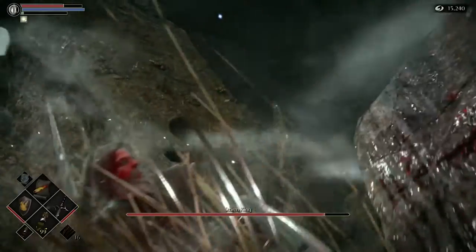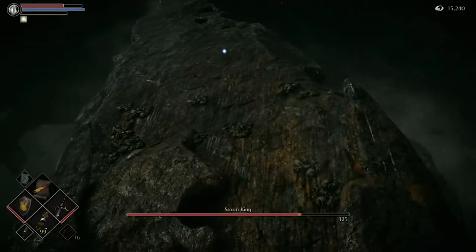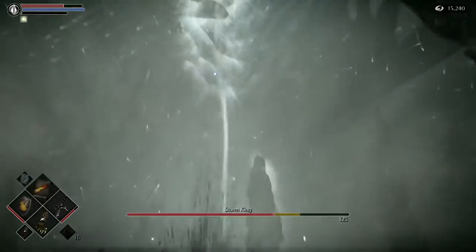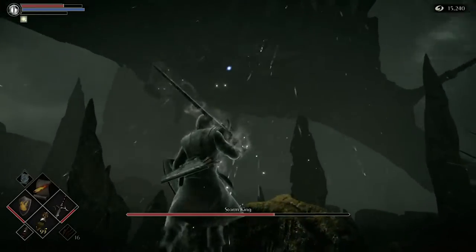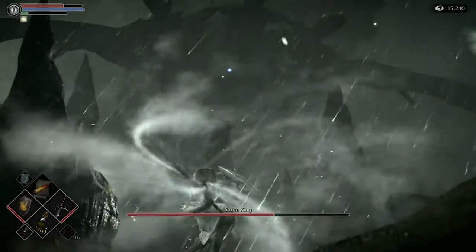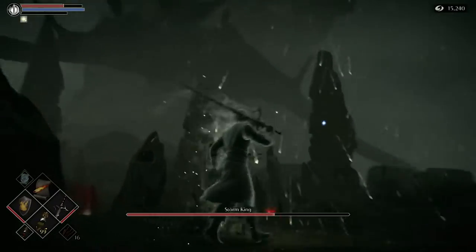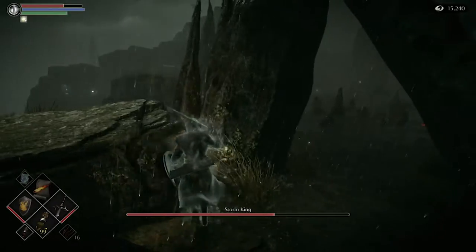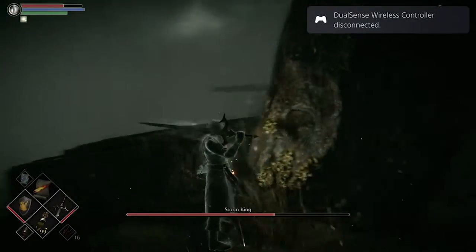Once you have them defeated, the main Storm King is going to come down and you're basically going to wait until he gets to this position right here, then you can come out from your hiding area, get several hits on him, and then go back to your hiding area. This little archway right here is the perfect spot to block pretty much all of his little daggers he's going to shoot at you. If any of the other leftover little mantas come at you, you can get them from this little area as well.